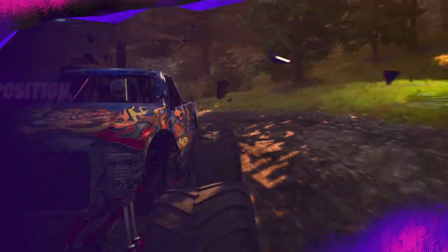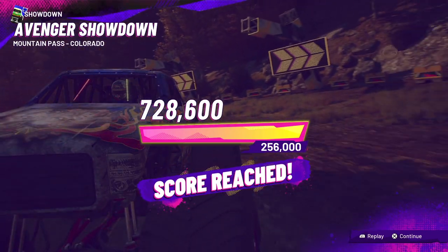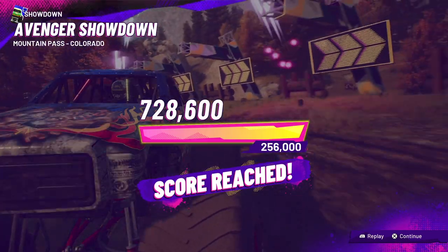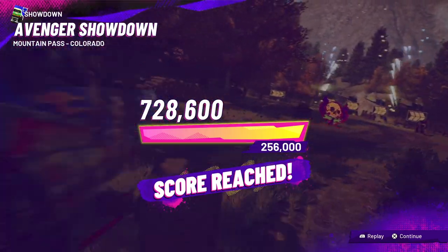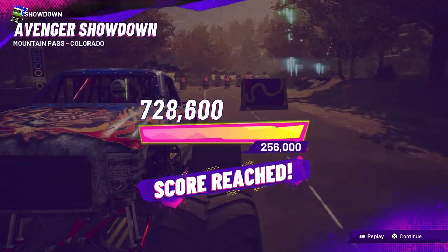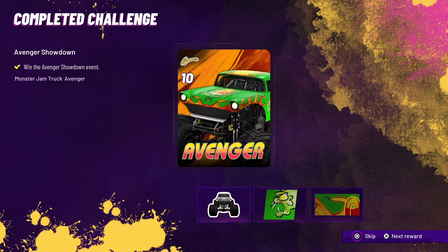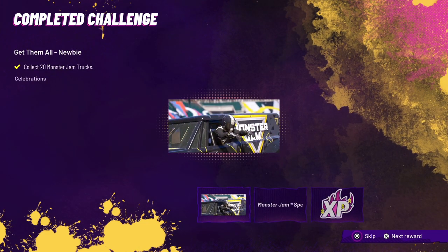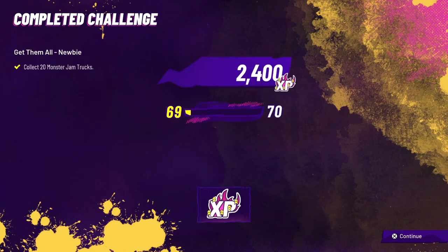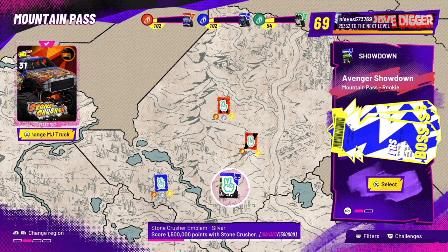There we go, much better! I stayed focused and was able to beat Avenger this time. Compared to the first attempt it was a bit of a challenge - I'll admit that. The track was the most difficult part; it was super slippery and I couldn't control my truck throughout the whole race. But there we go guys, we got Avenger! Now the next boss we have to take on is the Blue Velociraptor - actually it's Blue Thunder, which will be our final boss for today.